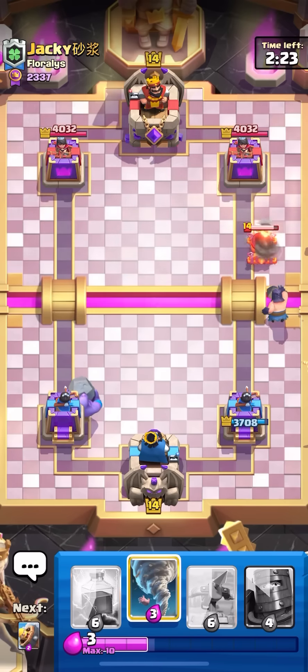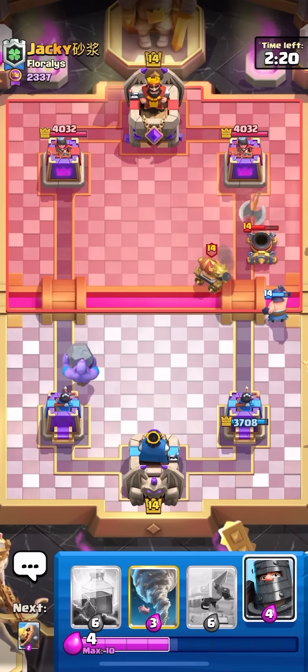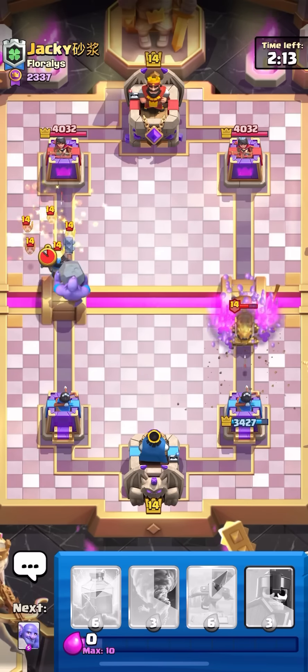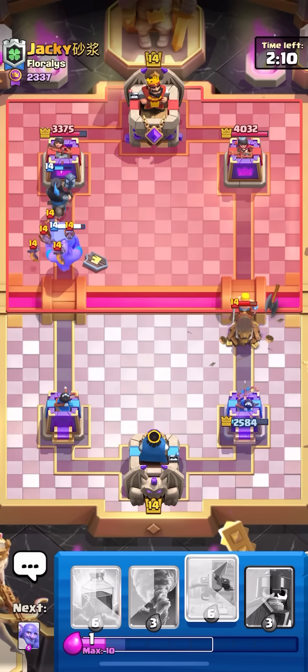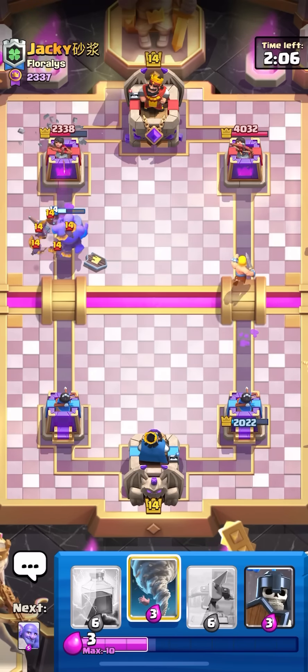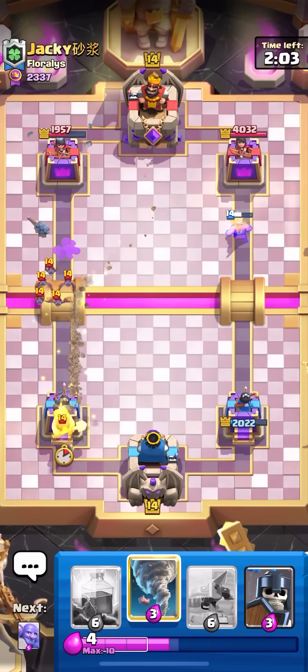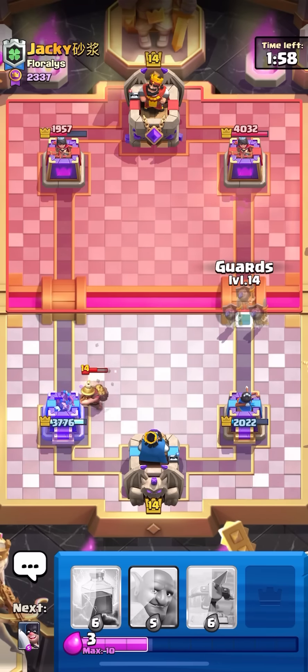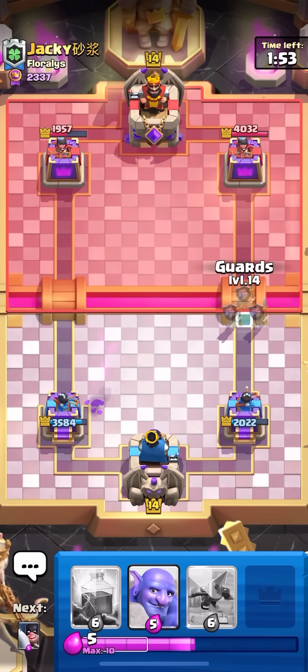I'll go Xe - I'm just gonna spam Dark Prince on the left side. Whoa, this guy is crazy. He's got bats - that's the problem with not having an E-Spirit or something to clean that up. Without cheap air units you cannot kill the bats. I'm gonna have to Tornado this. We do get a lot of damage though - we're still pretty even in this game, even though he kind of overcommitted at the bridge and we got a really valuable Barb Barrel. We still weren't able to punish him that hard because the bats were just too clutch.